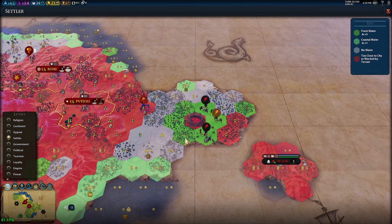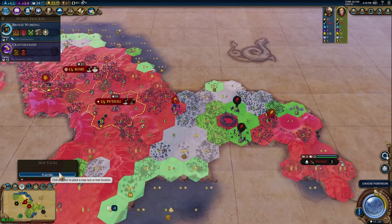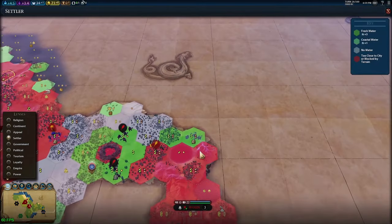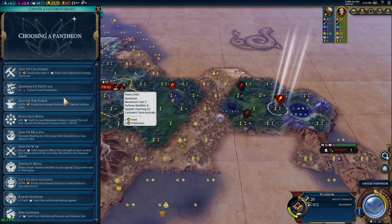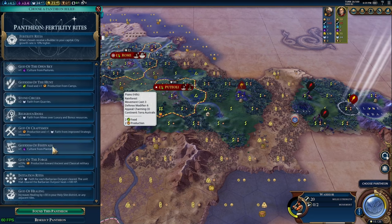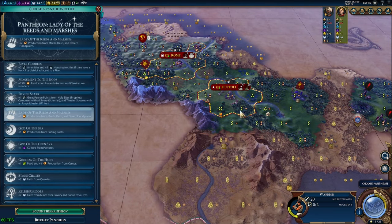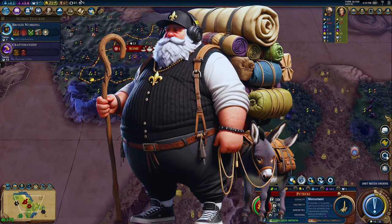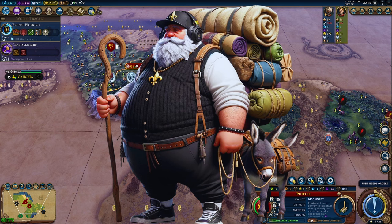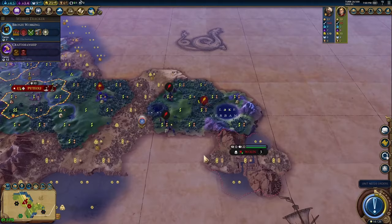On the civic tree, go for Foreign Trade first. Number one: it's the easier of the first two civics to get the inspiration for, as you literally just have to find another continent, and this whole build revolves around scouting the map early and fast to find barb camps. Number two: in a worst-case scenario where you don't manage to find enough camps to clear or raid, this also helps you get to Early Empire faster, which gives you a 50% production boost to settlers so you can hopefully still salvage your game.